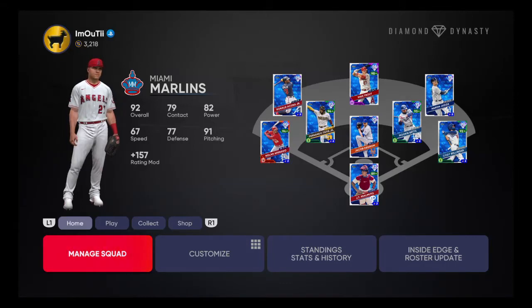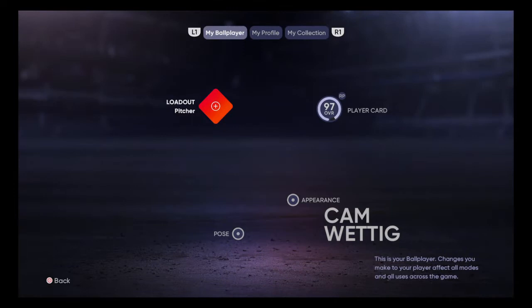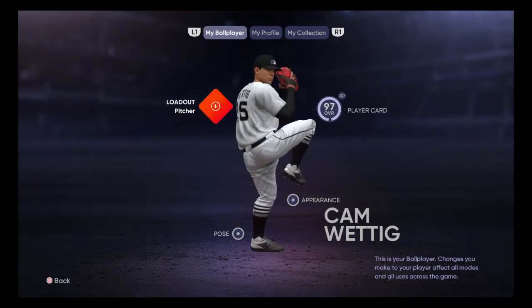What's up guys, welcome back to another video on MLB 21: The Show. Today we're going over the most OP created player that you can ever have. A lot of people like to have a shortstop or a catcher or a position player, but I think the best way to go is a reliever.